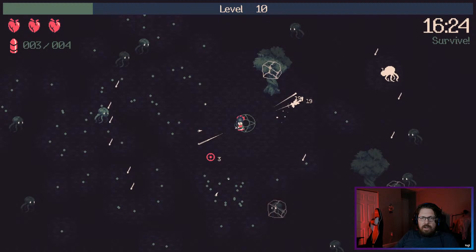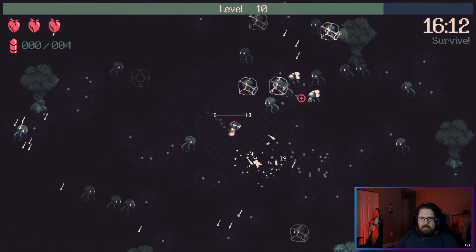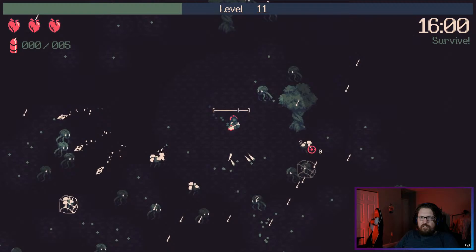I just lost my shield though, that's not great. I need my shield back because now my reload takes forever. We have more magic butterflies — that's why we need more shots, we need faster shots. Light bullets — yes! It's every sixth shot that gets a magic butterfly.